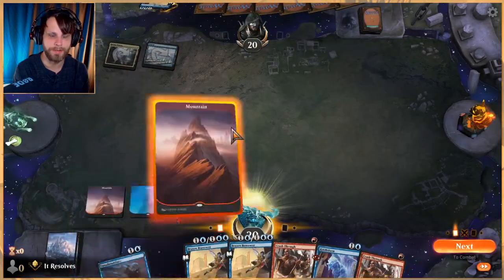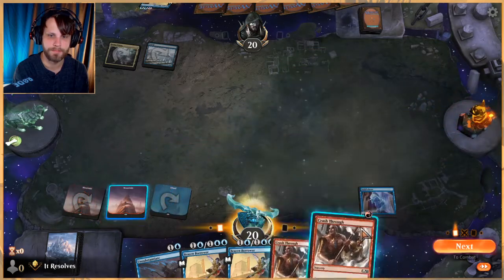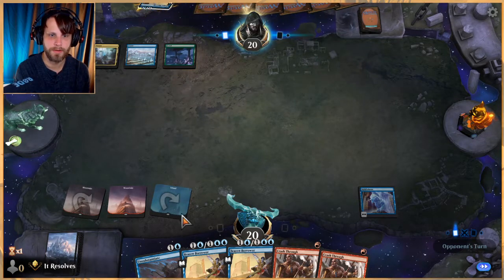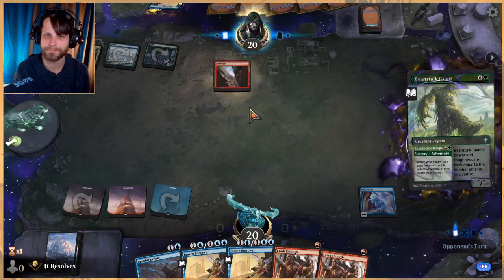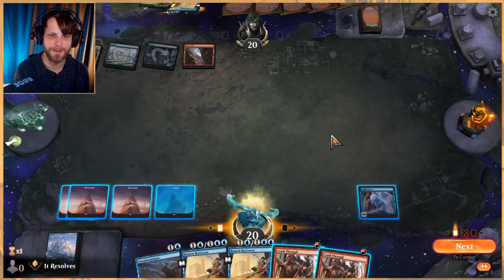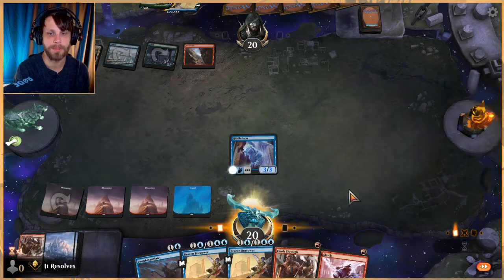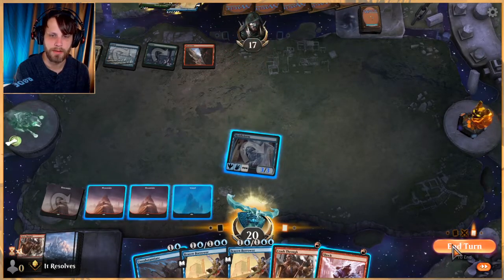That's fine, it's kind of annoying but not the end of the world. If they bounce it, they bounce it — that's fine. The downside is Brazen Borrower is not great here because they just get to replay it for double value. Probably should have waited on the land just in case we got a blue source, but looks like we didn't — that's fine. Thankfully we do have a Shock, so if they play Brazen Borrower we've got something to deal with it.